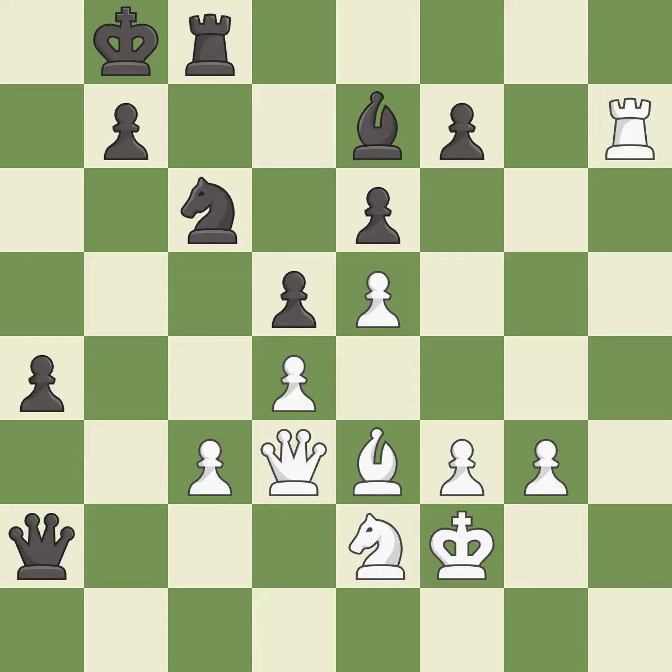This leaves a pawn without defenders. This threatens to push a passed pawn towards promotion — it is an inaccuracy. That pawn was free for the taking. This threatens to take an open file with a rook — it is best. This pushes a passed pawn. This threatens to take an open file with a rook. This stops the opponent from being able to take an open file with a rook — it is best.